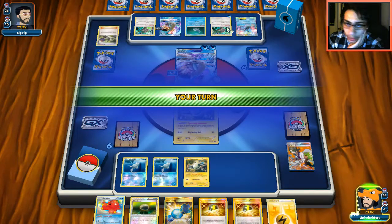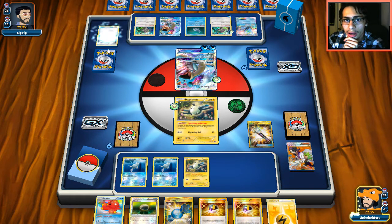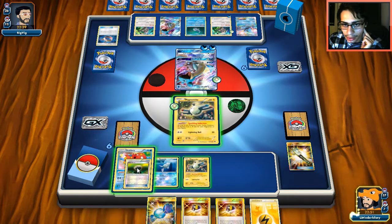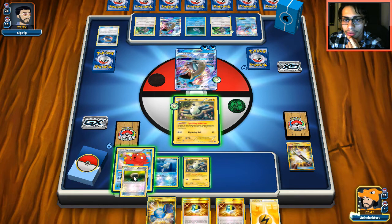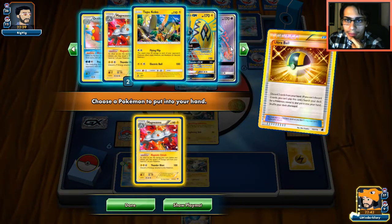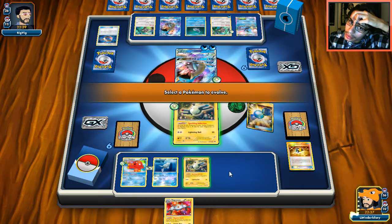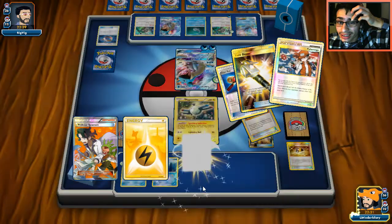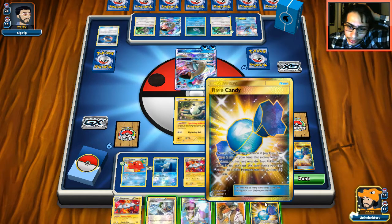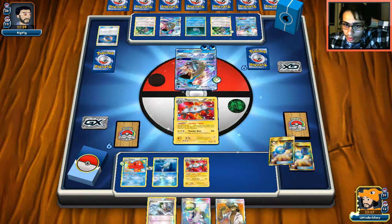We can't Tapu Thunder him yet since he has three energies in play. I'll get rid of these two Choice Bands — wait, he has a Fury Belt too. Best thing we can do is dump this entire hand. I'll discard the Lightning Energy — maybe we can attack with Rayquaza this turn and knock him out. But I should have had Floatstone on the active — I'll have to put a third Magnemite down instead. Not ideal.